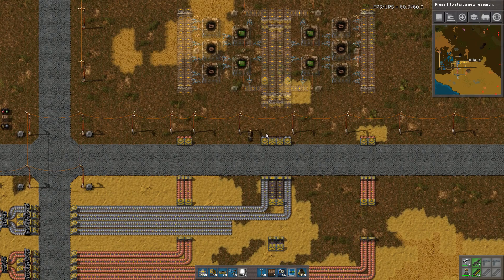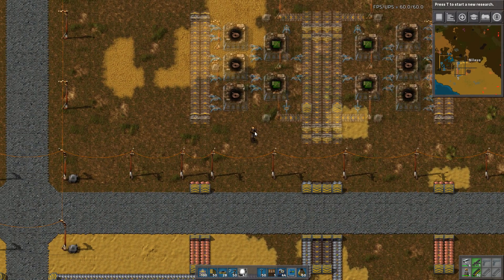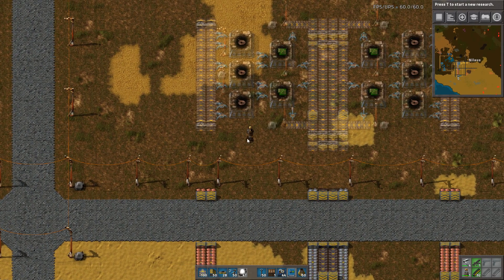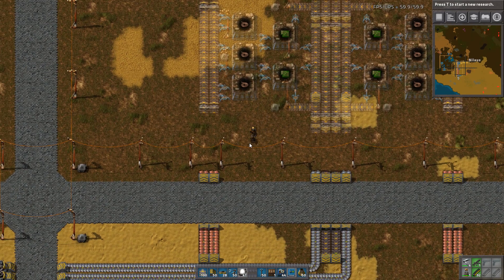Green circuits is a strange beast because in the beginning you don't really need a lot — a bit for inserters and random stuff, it's not that bad. But as you progress through the game, mid game if you go solar, and late game if you don't go solar with blue circuits, you just need a stupid amount.